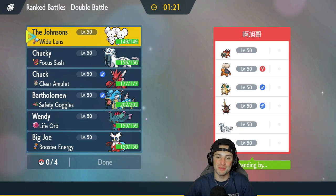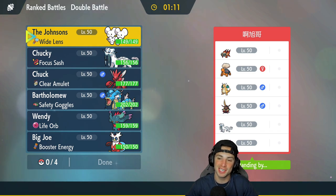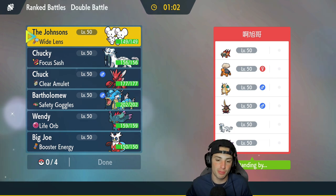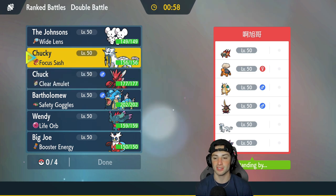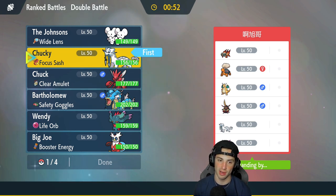Hopping into our first match, let's start off with a big W. We're going up against a Chi-Yu and Chien-Pao team that also features King's Gambit, Dragapult, Torkoal, and Fluttermane — a very strong team. I think they're going to lead something like King's Gambit considering we have Intimidate Gyarados, so I want to play off that. King's Gambit is annoying — it's a very strong Pokémon.